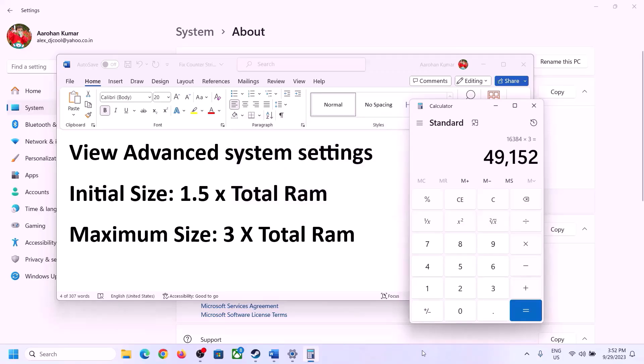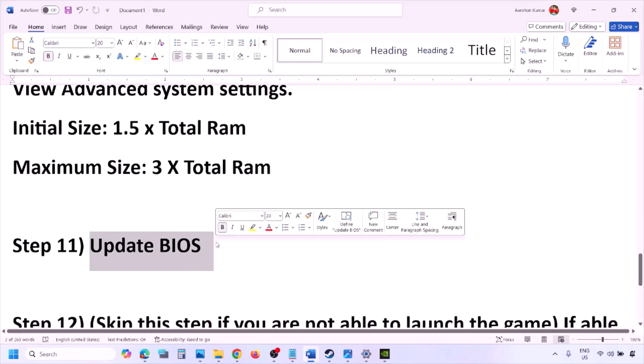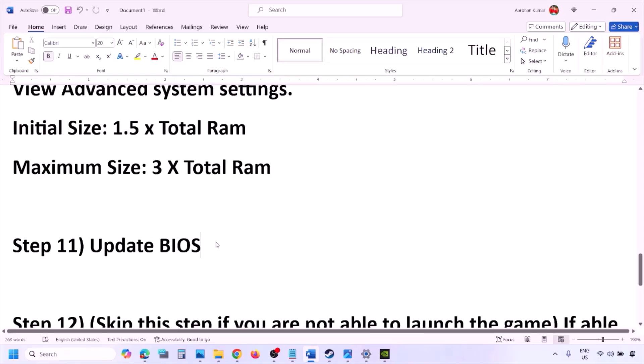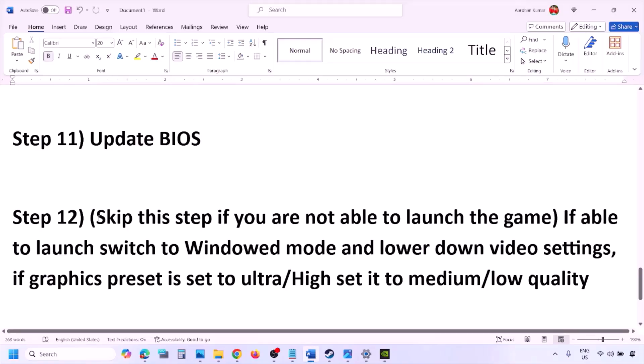The next step is to update the system BIOS. Go to your system manufacturer's website — Dell, Lenovo, etc. — select your model number, find the latest BIOS update in the software and download page, then download and install it. For laptops, make sure the battery is above 10% and the AC adapter is connected before updating. During the BIOS update your system will restart — do not unplug the power cable. After the update, log in and launch the game.